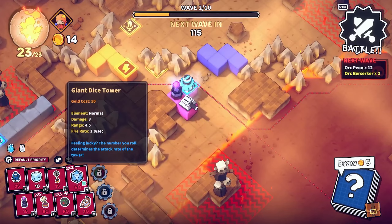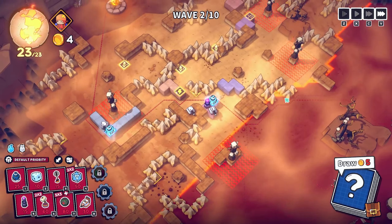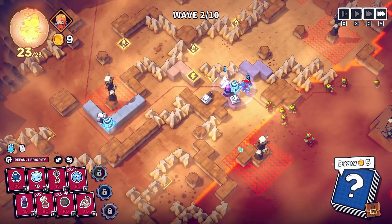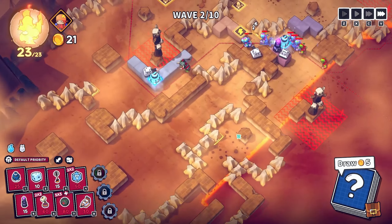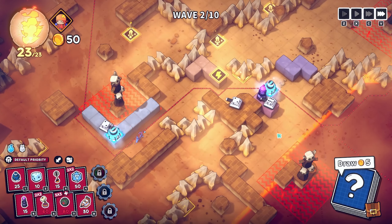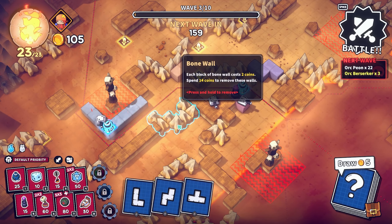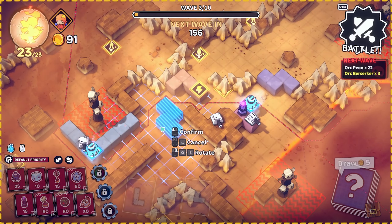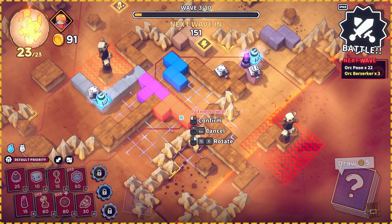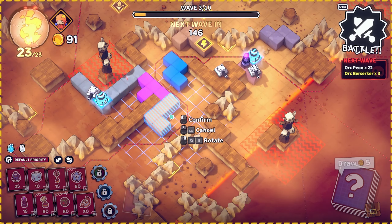Let's get a dice tower, let's get an arcane tower. My plan is to bring them through here eventually. Let's get another dice tower for now. I think we have to sell these — maybe not just yet though. Wait till we actually go through here. They're already getting frozen, so it's a good job we didn't sell those just yet.